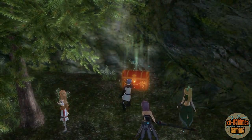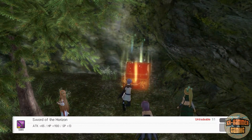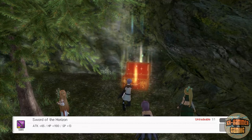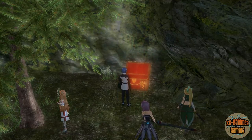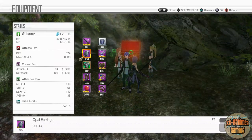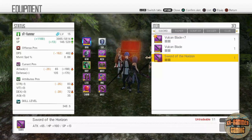It's this chest, guys — hopefully I'll pull a really good one. I got a 2-star one, but this is it. It's called the Sword of the Horizon. Look at the HP it gives you — the attack is nowhere near the sword I've currently got equipped, but look at that HP increase and the SP.